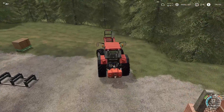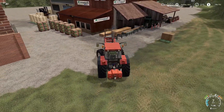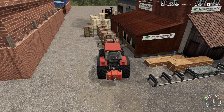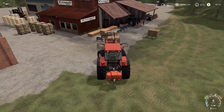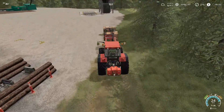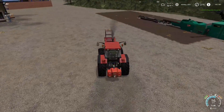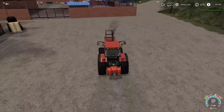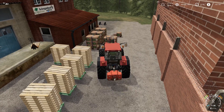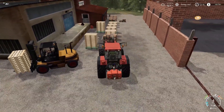We loaded up the pallets and cardboard and brought them up to the mushroom factory — the factory took it right off the trailer, so you don't need to unload it manually. I also needed the Case International up there to put the manure in. Once I get this done, I'll take it up to the farm so you can see what I've been up to.